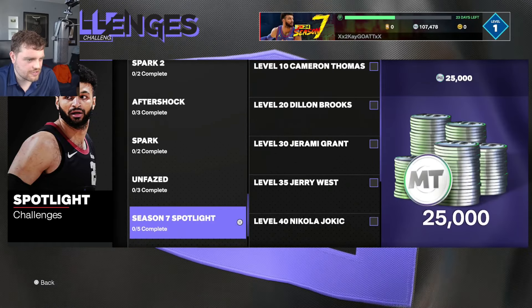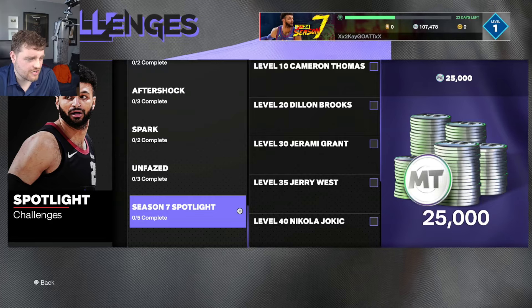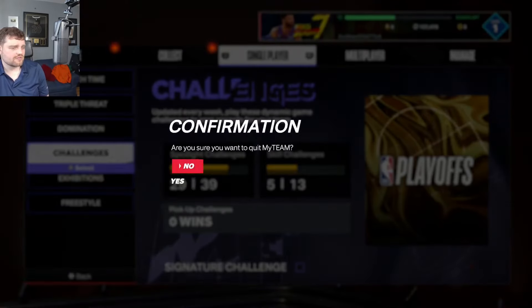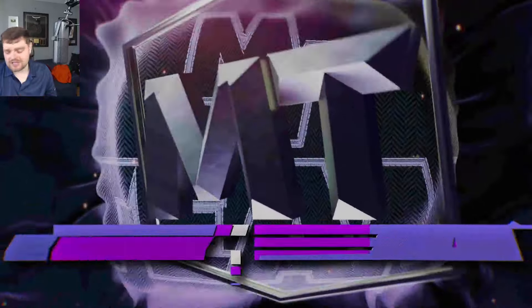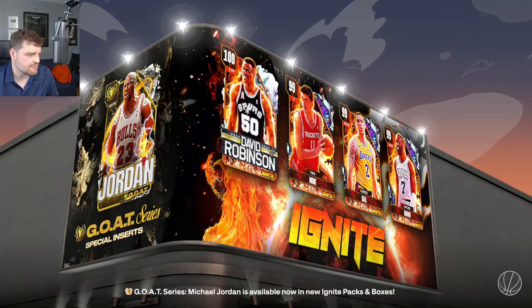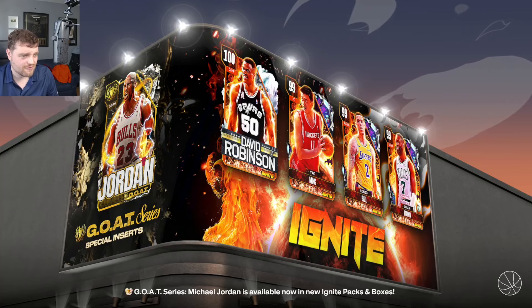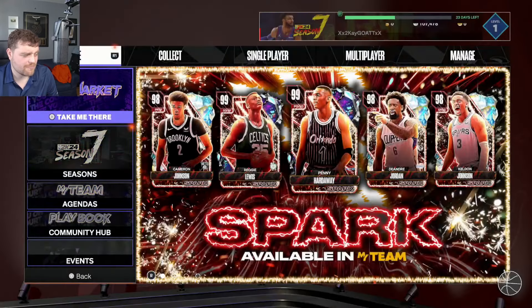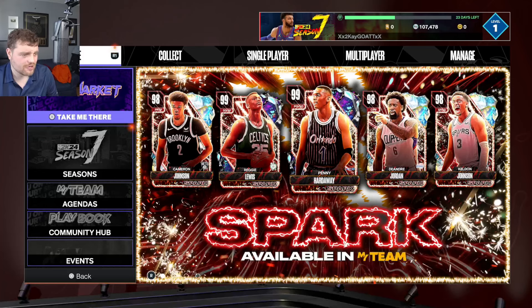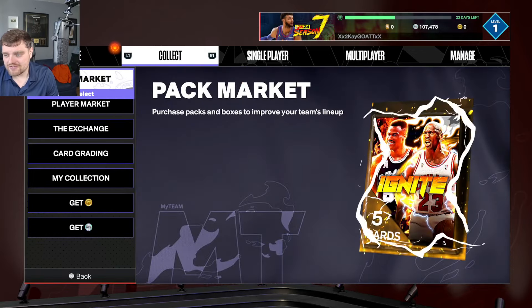Yeah, so playoff round 2 recap — the playoff conference finals recap might just not be in the game, which would be the most MyTeam thing ever. But there are going to be challenges, which is not too bad. For the rebounds, you literally just flop — you sit in a 2-3 zone, flop and grab rebounds at your center. If you have any tall players, you're good for that.